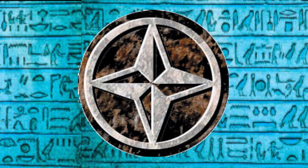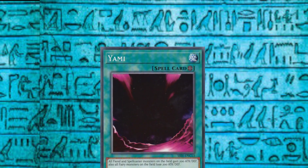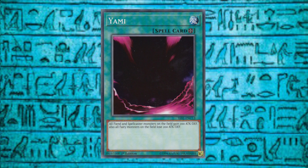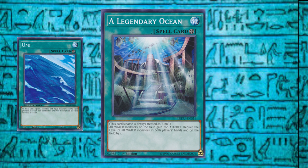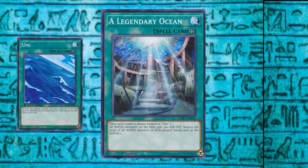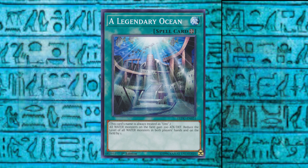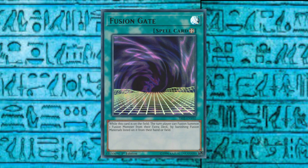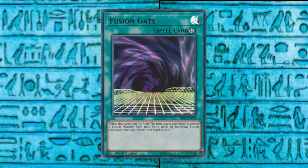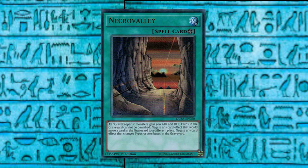Field spells are similar to continuous spells but offer symmetric effects to both players. Although early field spells were rather anemic, offering only marginal effects, some standouts were cards like A Legendary Ocean, which functioned as Umi and decreased the levels of all water monsters in the hand and on the field by one — in many cases allowing strong monsters to be normal summoned with fewer tributes. Fusion Gate mitigates some of the inherent disadvantage of the fusion summon by acting as multiple copies of Polymerization. Finally, there is the field spell floodgate of Necrovalley, which largely shut off access to the graveyard for both players.